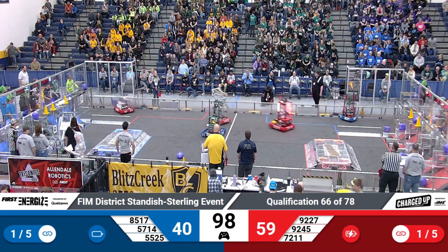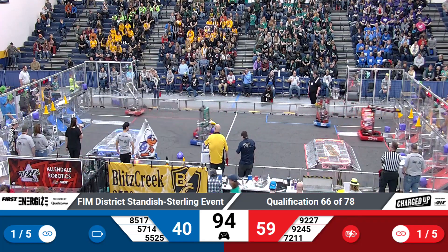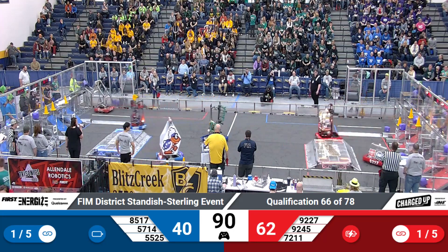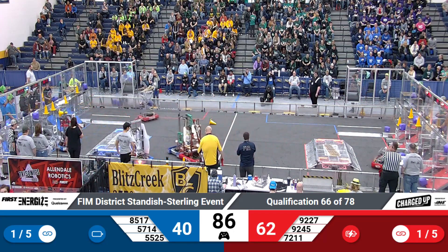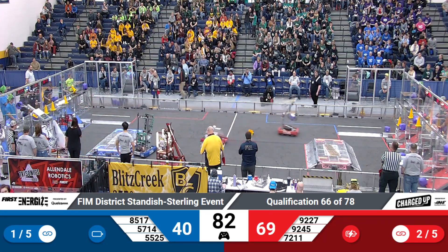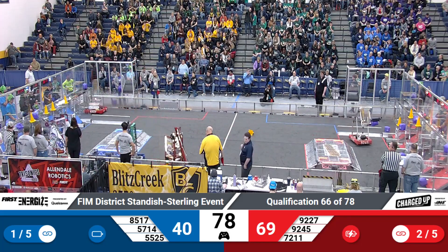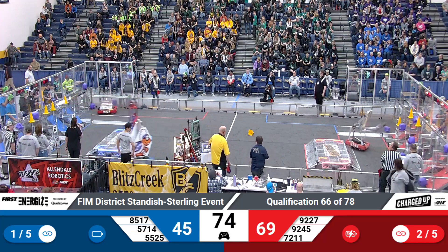Elkona Toolcats placing a cube up top. Both teams heading out for some game pieces. Hollywood coming back across with a cone for the red alliance. Flying G's coming across with a cube. Hollywood places their cone. Flying G's powering their cube down bottom. The Evil Bounty Hunters right alongside the Elkona Toolcats. They place what's left of their cube at the top row.